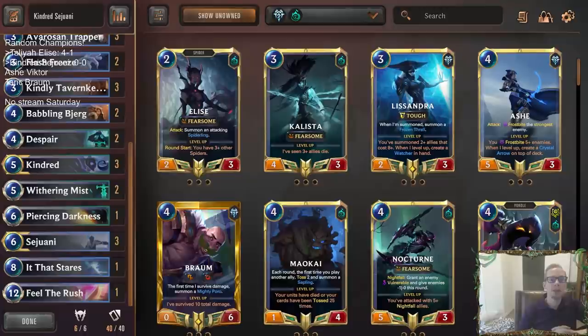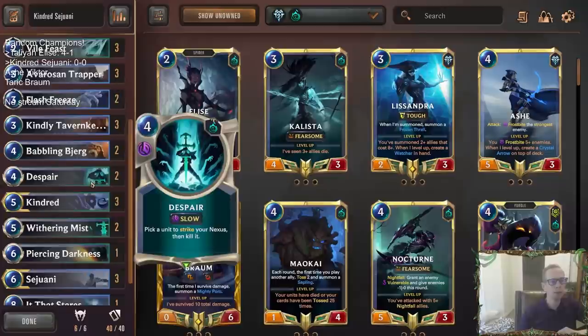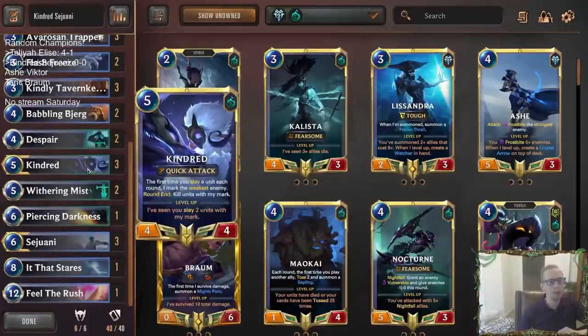Welcome everybody in Twitch chat and on YouTube for some Kindred Sejuani as our second random champion deck today. We're going to be playing a deck combining frostbite with Freljord and Sejuani with some slays with Kindred.